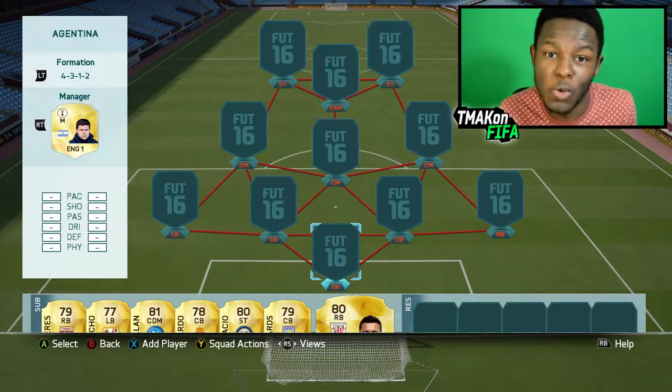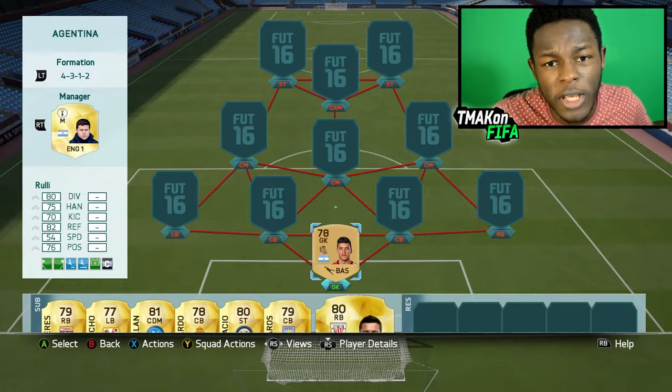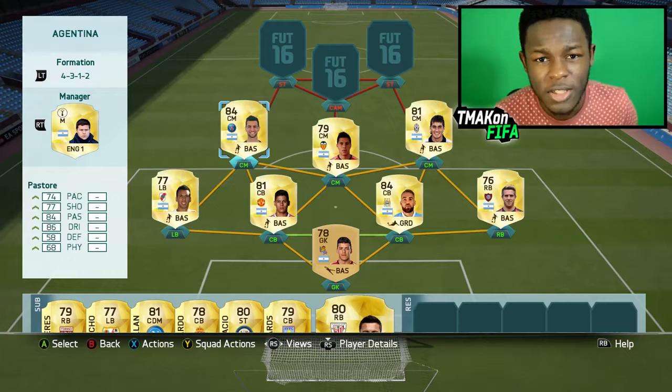On to the squad using the 4-3-1-2 formation. I haven't really used this formation in a while, but I really do like it — it's OP, definitely in my top 3 formations in this game. If your game's off and you're not playing that well, this is definitely the one to go for. Starting as the goalkeeper, we have Rulli. Back 4: Vangioni, Rojo, Otamendi and Bufferini. Central midfield: Pastore, Perez and Perea. Quite OP if I can say so myself.